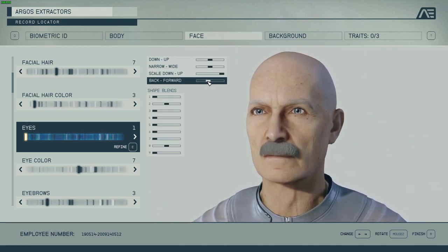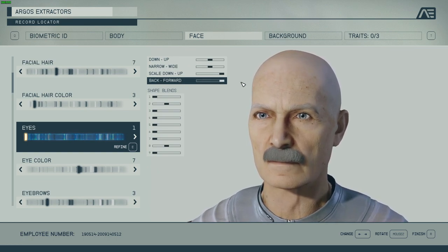Back/forward is how deeply in the head the eyes are. I'm going to go further forward so they sit deeply inside.